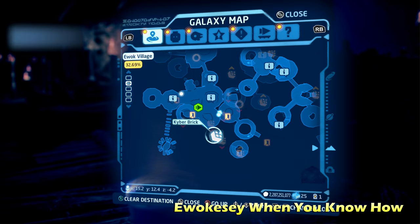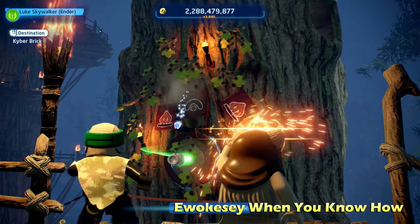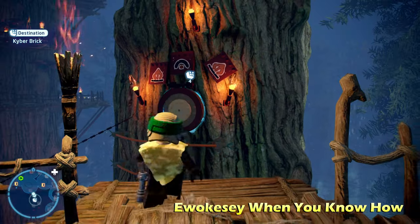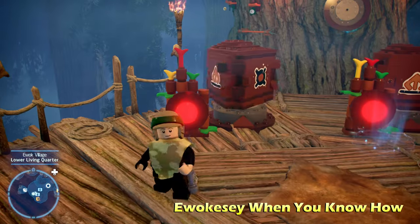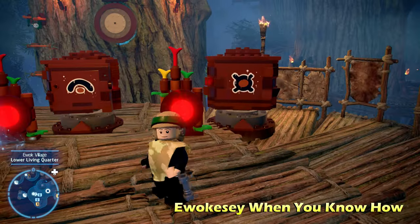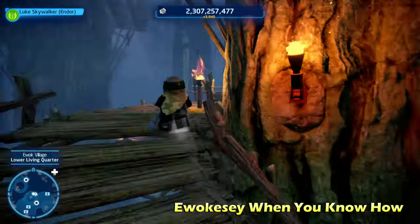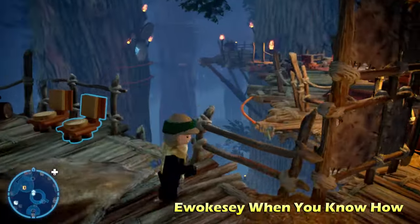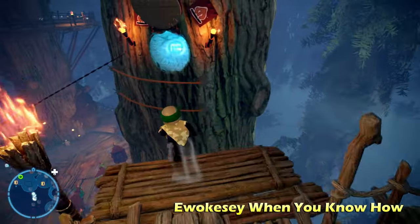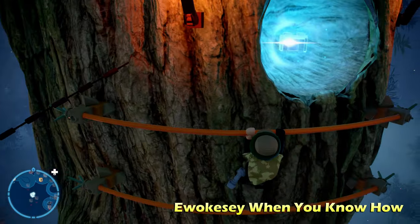Next up we're going to do Ewoksi When You Know How. We're just going to use the Force, or use a lightsaber throw to destroy the vines. You'll notice a little pattern — three symbols. All you have to do is go down the zip line and match the three symbols; that'll open up the door. Then you have to go all the way back up, which takes a while. That's going to open up the door so we can jump over and grab the Kyber Brick for Ewoksi When You Know How.